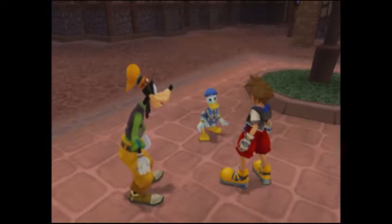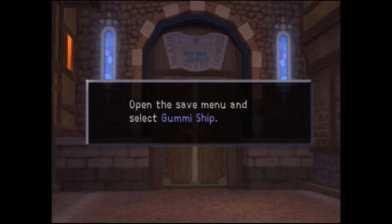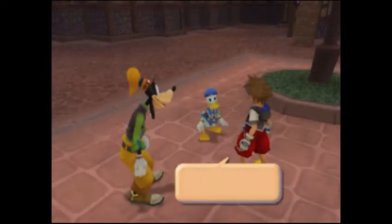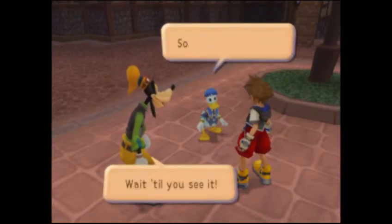The gummy sheep is outside that gate. What gate? That gate. Oh. You can teleport to the gummy ship from save points. Open the save menu and select gummy ship. Not all save points let you board the gummy ship. The what? That's our ship. Wait till you see it.